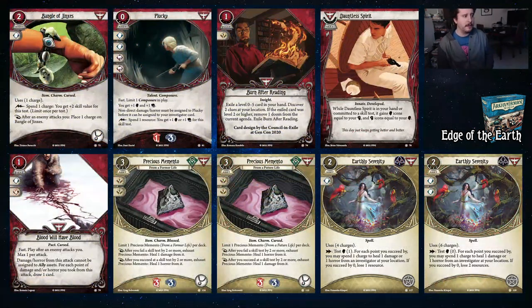More Edge of the Earth cards — we got Bangle of Jinxes, which, to quote Brynn yesterday, this card might be too good. The card is very good if your deck is built around it. After an enemy attacks you, you place a charge on it, and you can spend a charge to get plus two skill value for a test, limit once per. It comes with one charge and basically just adds more and more charges. Yesterday Brynn had a Relic Hunter and two of the Bangles in play, and my god, it got a bit nutty.